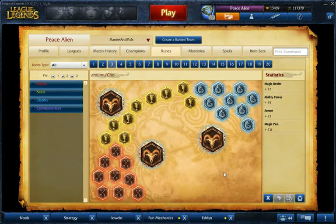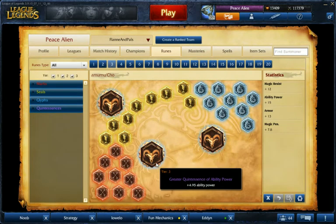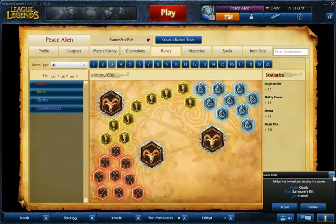These are runes and masteries for Amumu in the jungle. Amumu is a magic dealer, so I suggest using magic pen reds and AP quintessences. AP quintessences help him for his burst. You could run movement speed — that's the next best thing — but I wouldn't really suggest anything else. Movement speed kind of helps for ganking and clearing, but AP is just generally better in every situation.